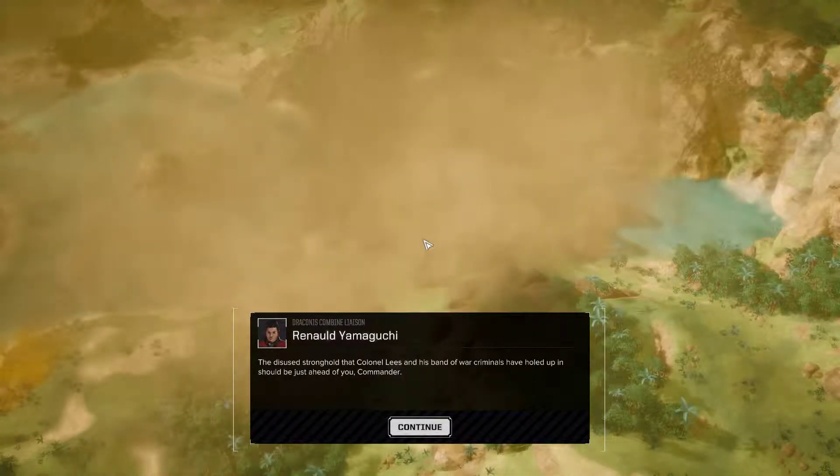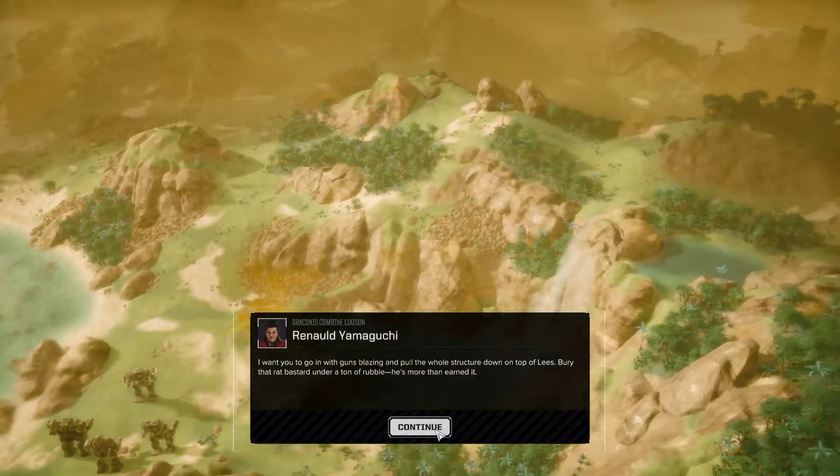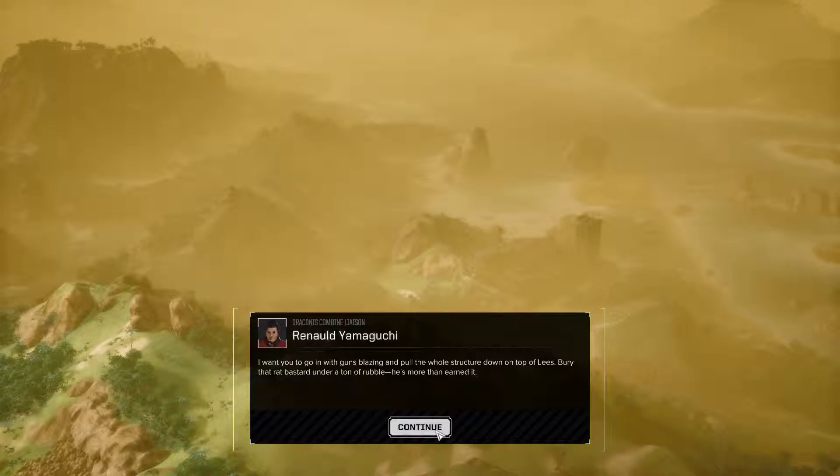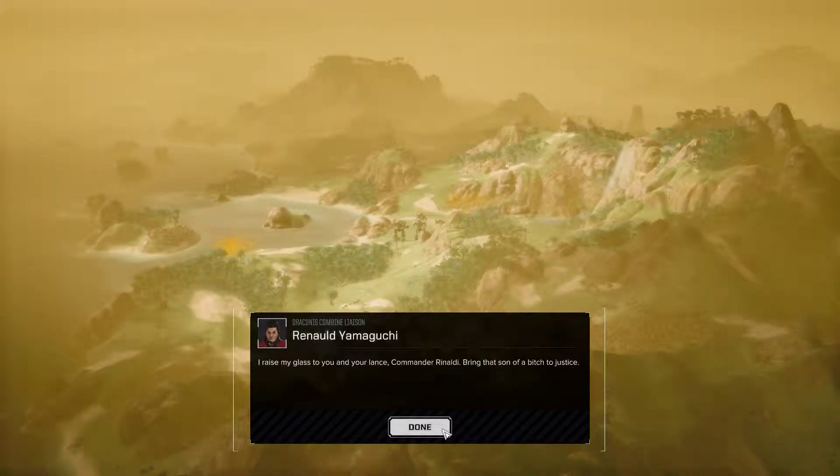The disused stronghold that Colonel Lee's and his band of war criminals have holed up in should be just ahead of you, Commander. I want you to go in with guns blazing and pull the whole structure down on top of Lee's. Bury that rat bastard under a ton of rubble. He's more than earned it. I raise my glass to you and your lance, Commander Rinaldi. Bring that son of a bitch to justice.